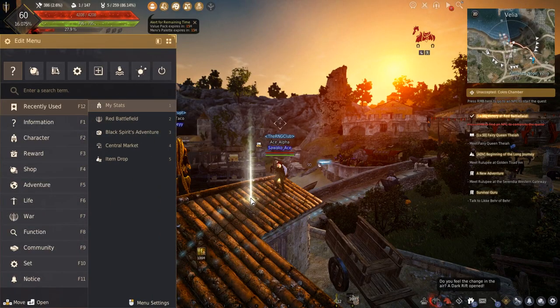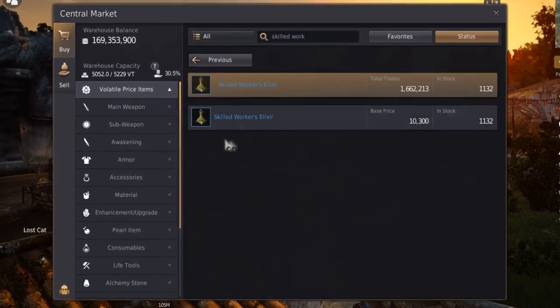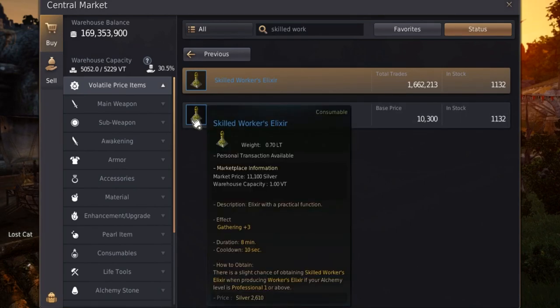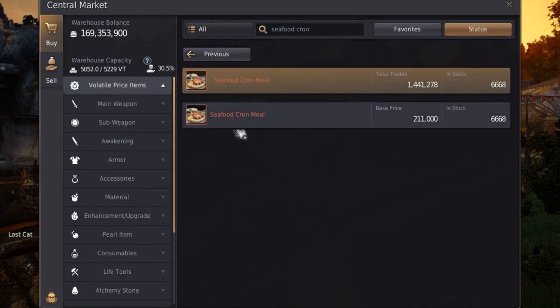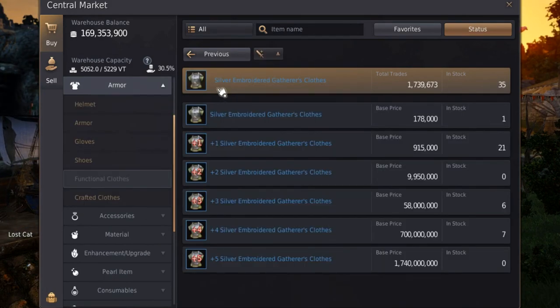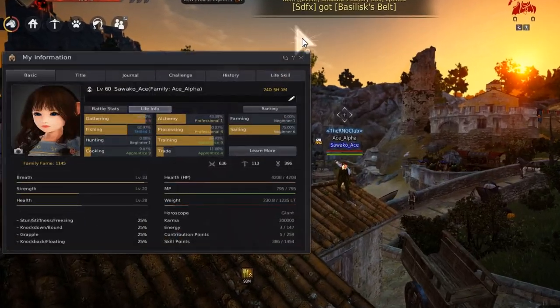It depends on how lucky you are with rare drops while gathering. Now let's talk about what you will need to efficiently apply this method. For gathering, you will need: skilled workers elixir, which gives you gathering +3; seafood cron meal, which gives you gathering +2; silver embroidered gatherers clothes +2; a magic fluid collector; and you'll want to make a Shai character unless you already have a character past gathering professional one.